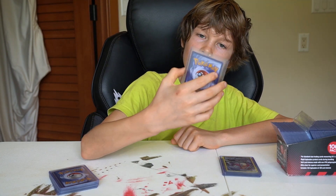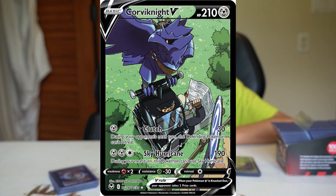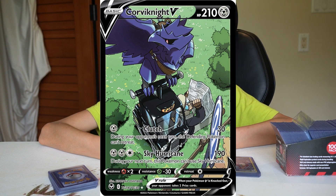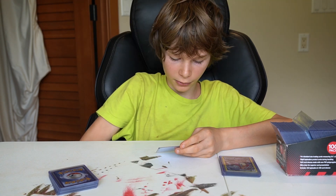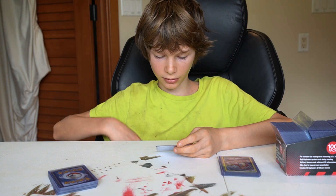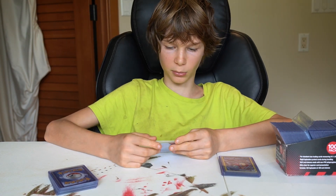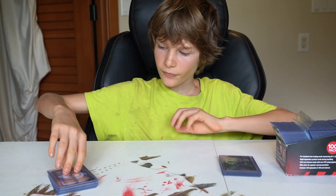Next one — I like this one. It's full art, alt art Corviknight V. It's one metal energy for 30 damage; during your opponent's next turn, the defending Pokemon can't retreat. And two metal energy and one colorless energy for 190 damage; during your opponent's next turn, this Pokemon can't use Sky Hurricane. So yeah, that's pretty good but not amazing.